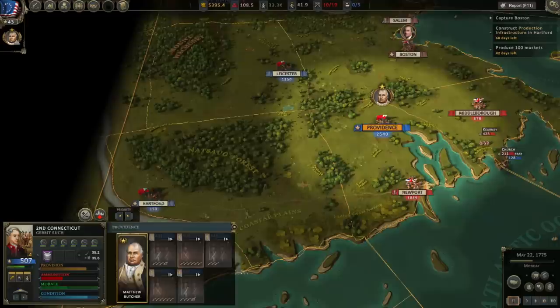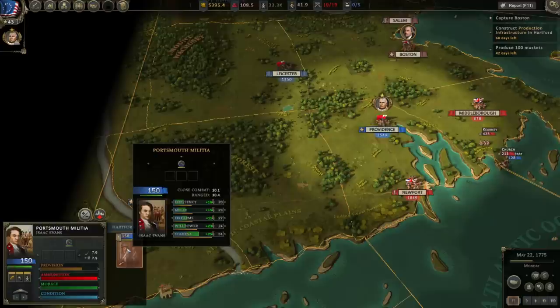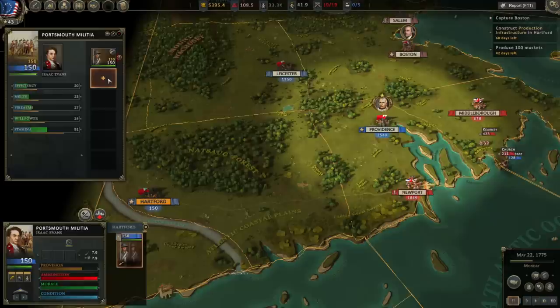One other thing we can do to increase our strength, at least until June 1st when the map opens up a bit more, is pull troops from Hartford with the Leicester garrison. It's unlikely the enemy is going to drive from Boston through the Natsog Forest toward Hartford. So we could do that — and actually we've got a regiment here, the Portsmouth Militia of 150 men. If we double-click we can expand this unit, drawing new troops to make it larger, because I don't have any officers available to build a new regiment.